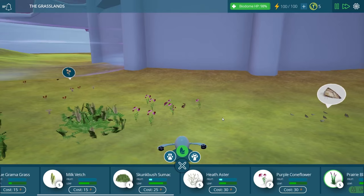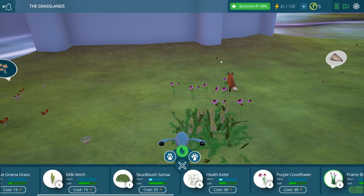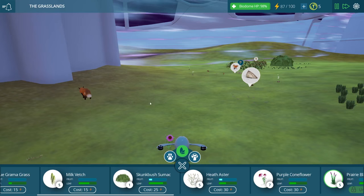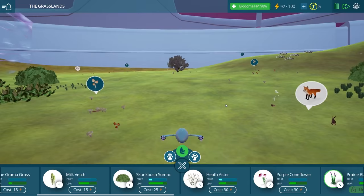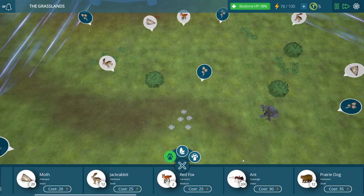Maybe we should put some little purple coneflowers here too — these are beautiful, they're going to brighten up the place for sure. The fox likes them anyway — look at him go. I think he's chasing that rabbit. Yep, there he goes. Our fox is definitely taking care of our rabbit population — it sounds a little bit harsh, but it's definitely what we need to happen so they won't completely overrun our biome.